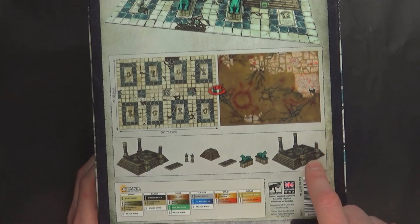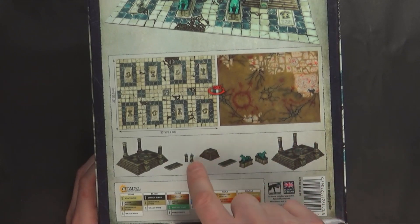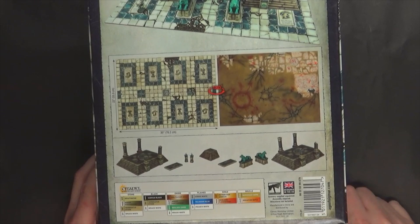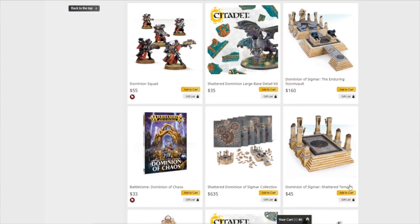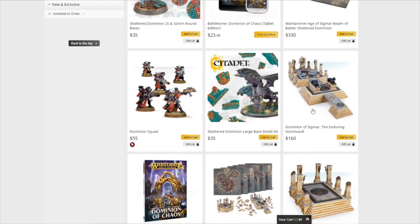So looking at the Storm Vault terrain, you're going to get two identical sets of the sprues with the broken pillars and stuff, plus extra flame cloisters, some ramps, and the little Griff Hound things. On GW's site, there are a few sets — we're focused on the Enduring Storm Vault. You get literally all of this, plus an extra one of these little pieces. You don't get the stuff that slots into each other, which lets you make a larger plateau piece.